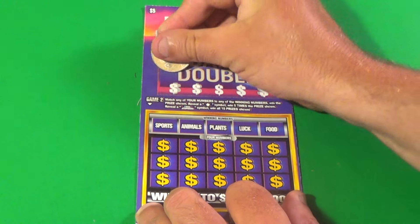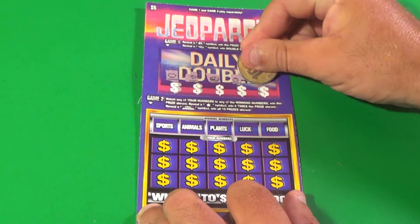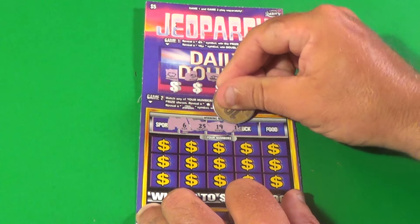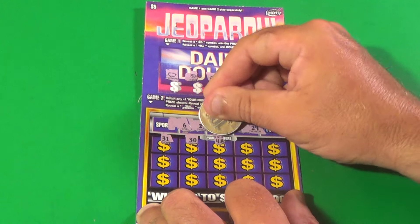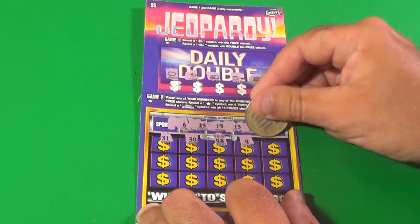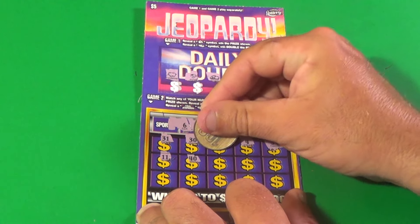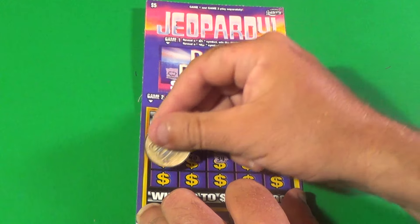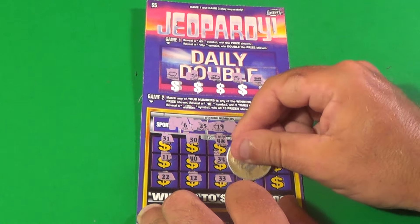Next ticket. Symbols are Piggy, Ring, Coins, Pot of Gold, and a Bank. Numbers are 6, 25, 19, 15, and 29. Our numbers: 31, 30, 48, 4, 39, 11, 40, 34, 50, 38, 22, 12, 33, 10, and 45 — and nothing there.